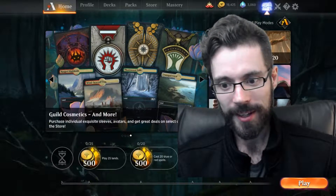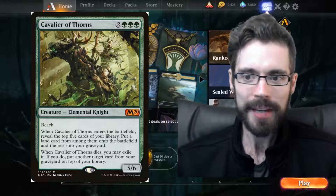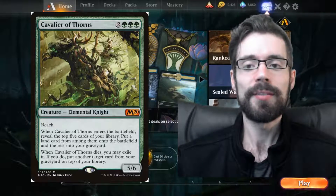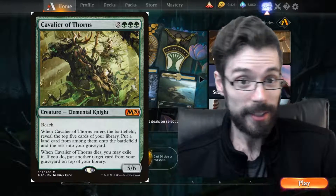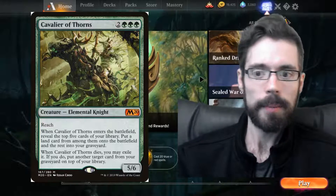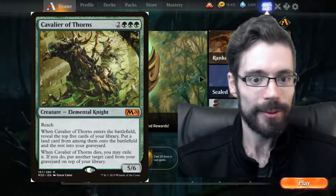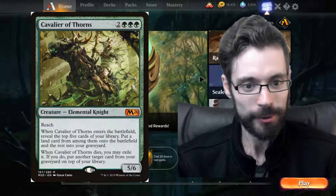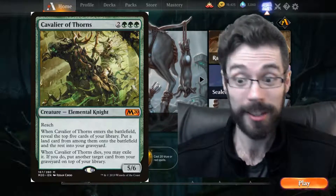Even though Chandra isn't a huge force right now, we have Cavalier of Thorns, which is all over the place, and Cavalier of Thorns loves it when you put cards into your graveyard because that gives it additional cards to bring back when it dies. This card is everywhere, so it's very risky to just say 'plop those top four into your graveyard' — because Cavalier of Thorns' ability says great, you're doing my job for me, now I have twice as many cards I can choose from.